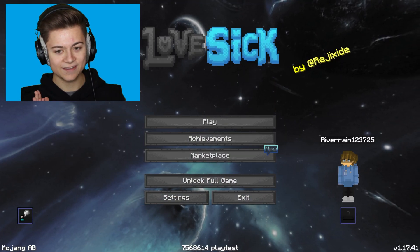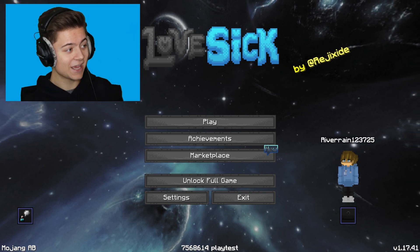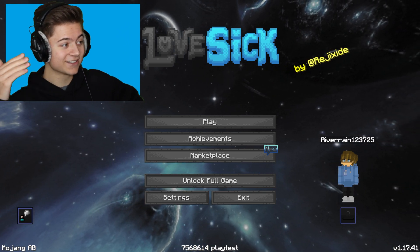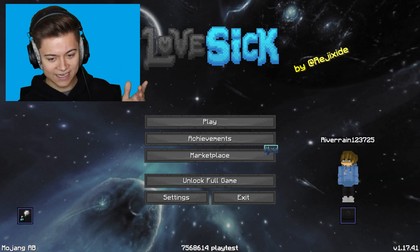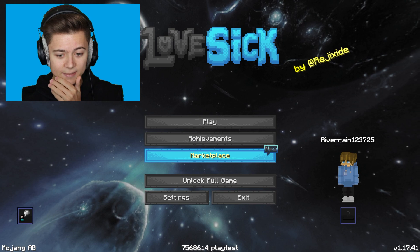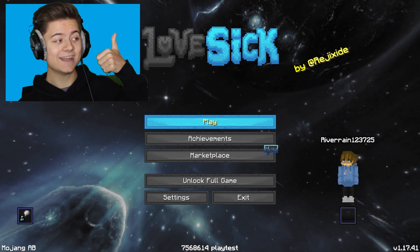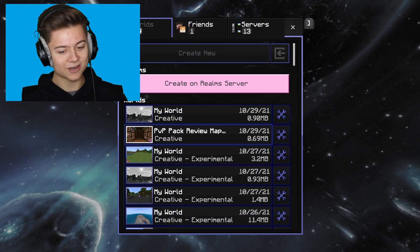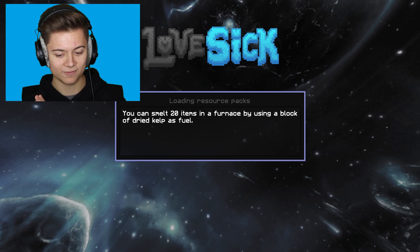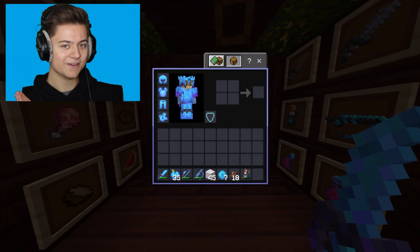Let's see what it looks like — whoa, okay! We've got this insane background that looks literally so cool. We've got the Lovesick logo right there and it actually makes it look like Java Edition. Be sure to drop a like on the video because this is gonna be crazy. We're dropping into a PvP pack review map and this background is looking amazing.